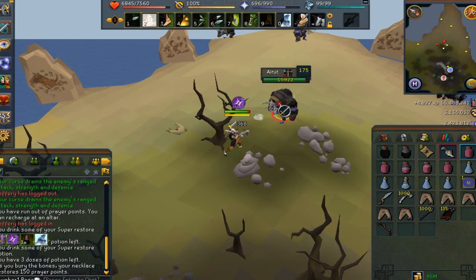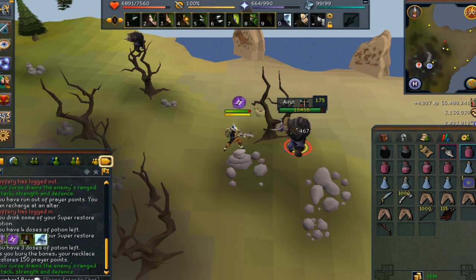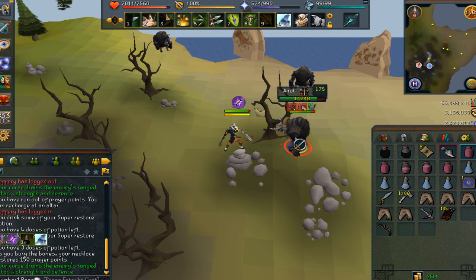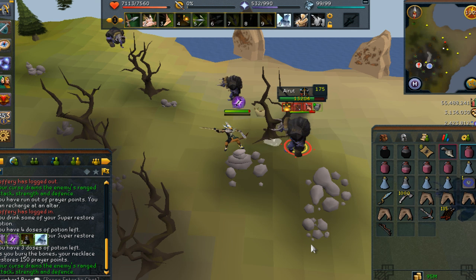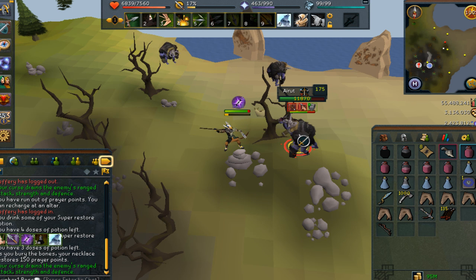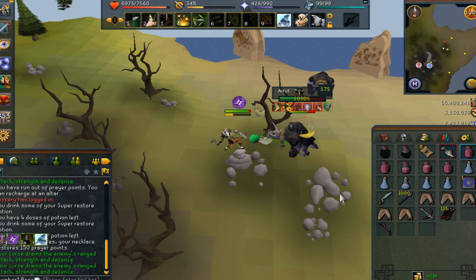It is nice to have specs back, and claws are nice to have back too, even if they're not as effective anymore. For specials, you could have claws or an AGS, use the spec, then put your Drygores back on — you can always do that. In fact, that's probably what we'll end up doing: have an AGS or a Saradomin sword for healing if you don't have Soul Split yet, then switch to Drygores. Do the special and then go back to Drygores — you can do something like that.